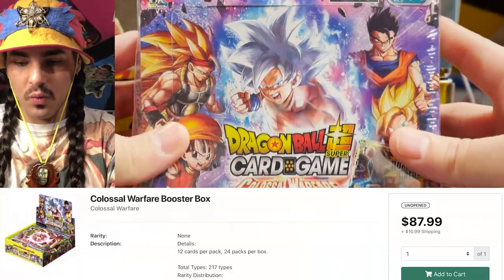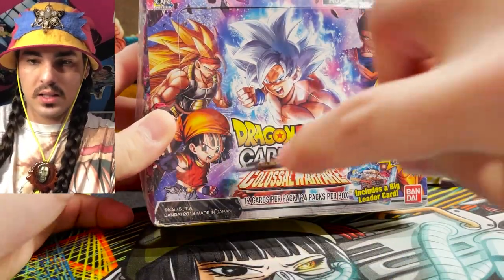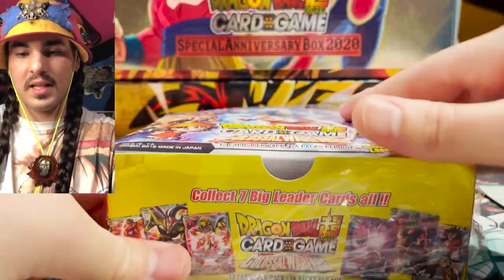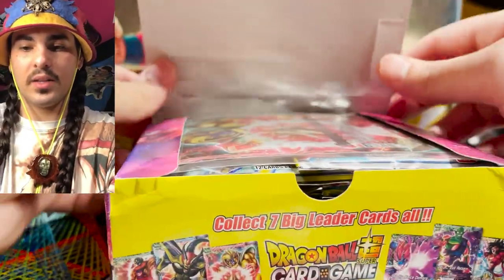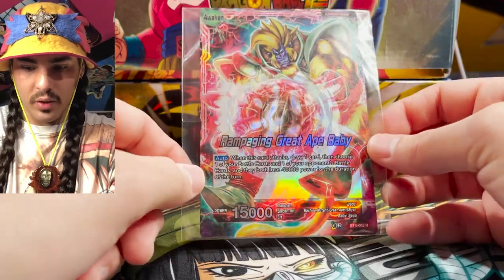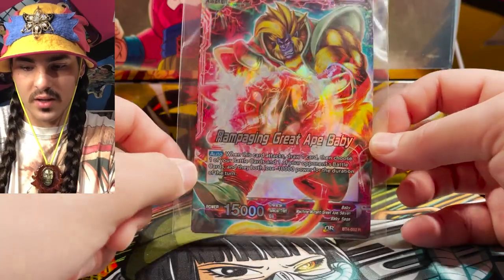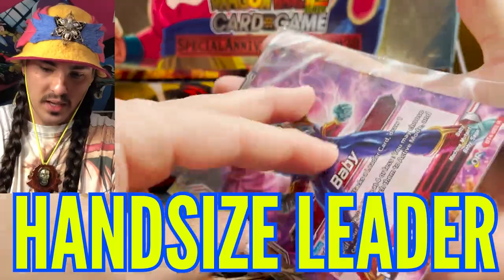We have this Colossal Warfare booster box here - you can see it's got Goku. Let's see what's inside. That was the box topper - I think this was the first set to have box toppers. The box is a little banged up, but look at this - we got the Baby box topper. That is a big Baby! They even did a nice job on the foiling. It's not just a flat wave foil - it has texturing. Nice big leader card, about the size of my hand.